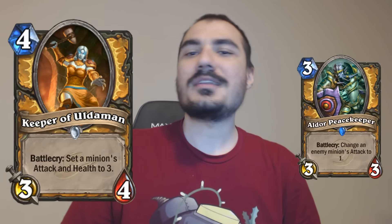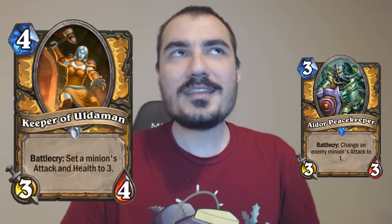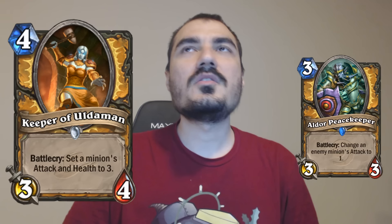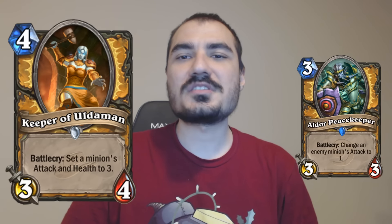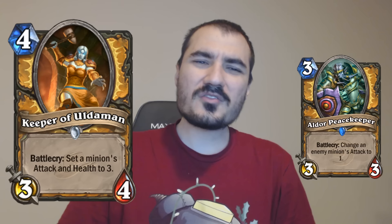Most people when they first looked at Keeper of Uldaman thought of it like an Aldor Peacekeeper, where if your opponent had a big thing, you have this thing to deal with it. And yeah, it can do that. Perhaps in Arena it's used more in that way than in Constructed. In Constructed, very frequently you use it on just a 1-1 guy. You might think that's a bit of a waste, but it's really not.